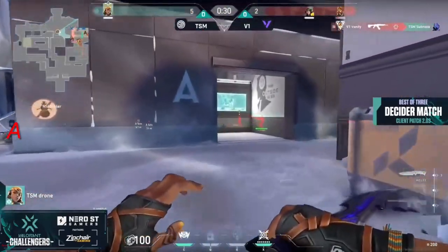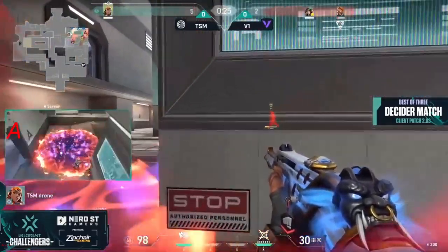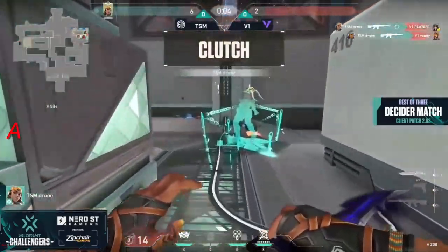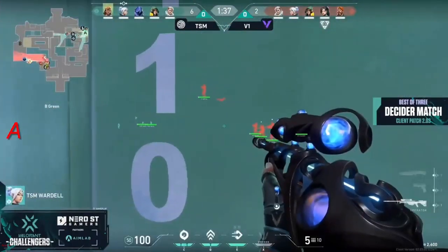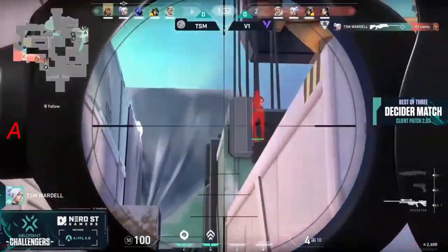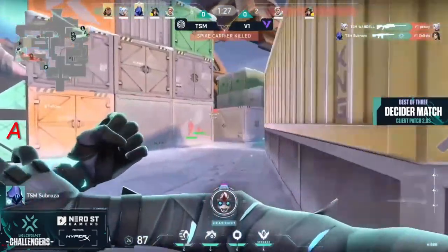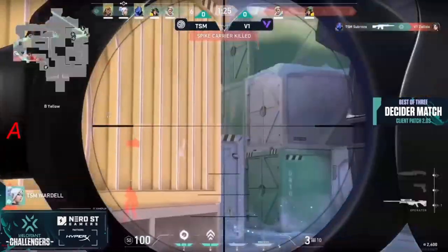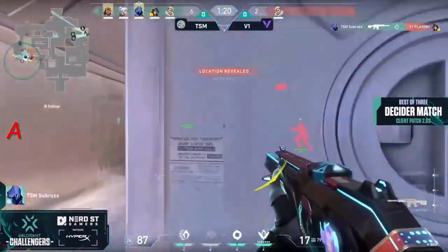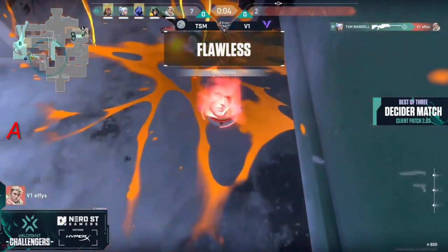Now we find ourselves in a 2v2 and that reyna that was once anchored on B is very far away. It's all up to drone on the reyna — low HP, a boombot, a dream, and an ultimate. We'll see what the showstopper can get done. Drone just looks to push right through, finds first kill, it's low HP on the other and drone closes it out. The defense respects B as an option — instead they just go heavy-handed at it. Wardell is right here to answer, one kill make it a second, and B is completely on lockdown. Sub rosa finds the third.